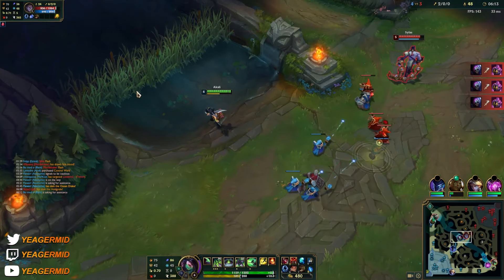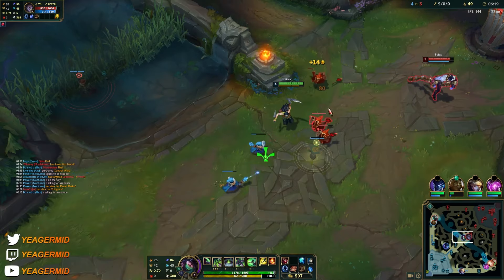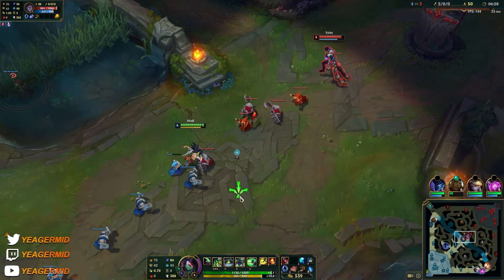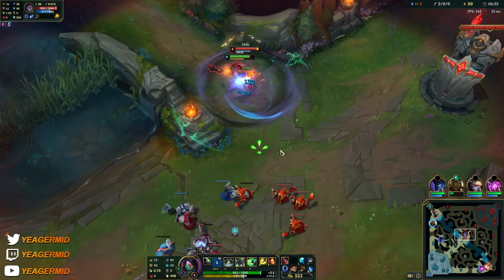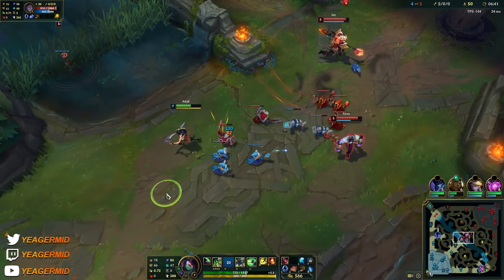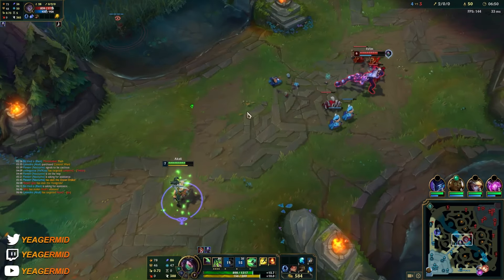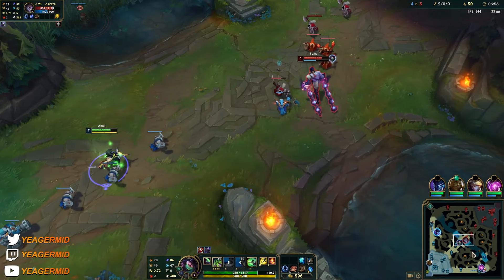We know that Jax is topside. It's also hard to gank Akali as long as she has the W up. It's a champ that's very strong in the early game, so if you're the type of player who likes to snowball and take over the entire early game, then this is it. There's another really important combo with the ultimate and the E that I'll be showing later on.